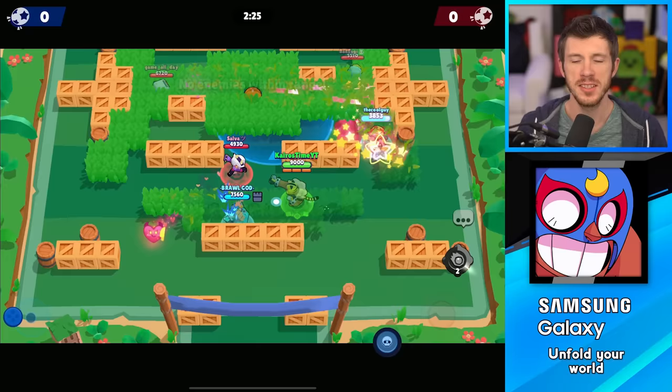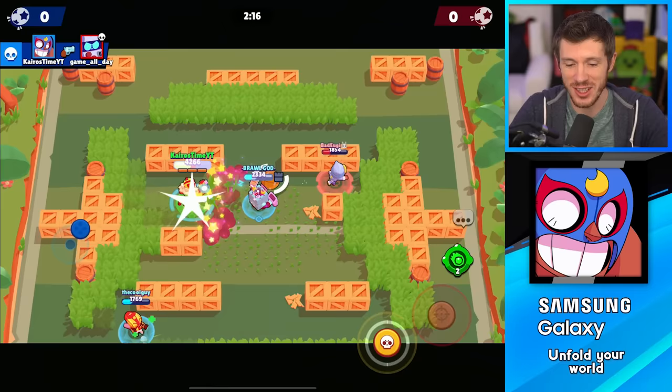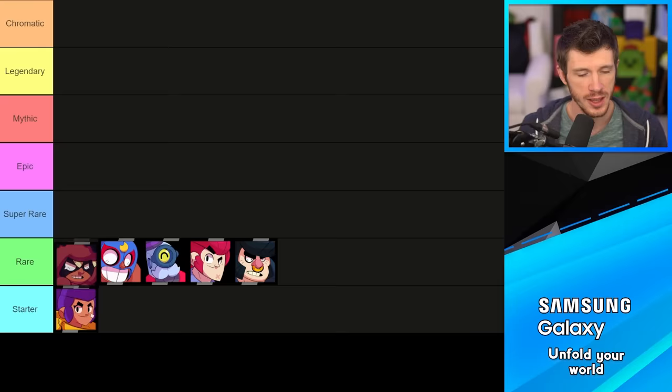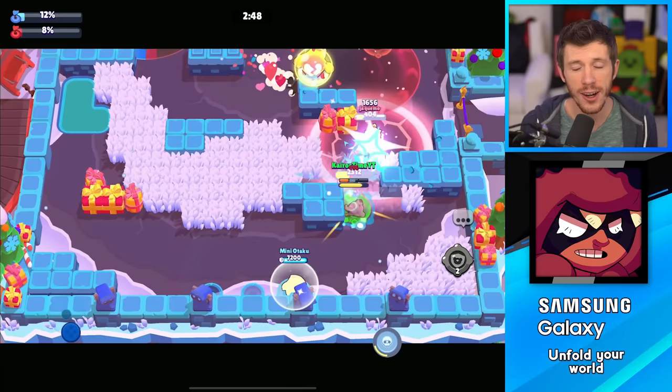Next has got to be El Primo. El Primo is about trying to just stay alive and take as many hits as you can to charge up your super, because otherwise it's just too hard to charge a super. But when your super is being charged by getting hit, so is the enemy team, which just makes him a liability. Next is Nita. She's a pretty basic brawler and actually pretty good for the average player. She doesn't really get to control her super, but her bear is always going to be beneficial. Sometimes you can even use it in Heist and get a lot of damage on the enemy safe using the right star power.